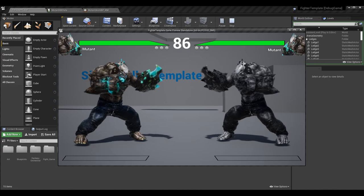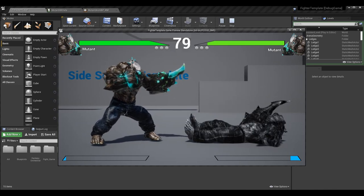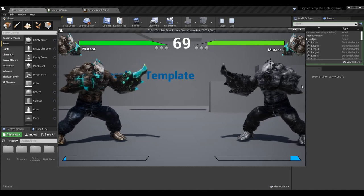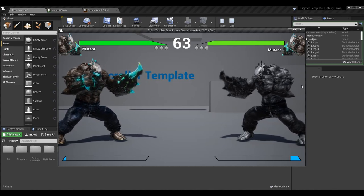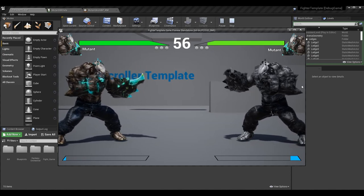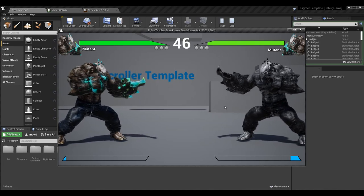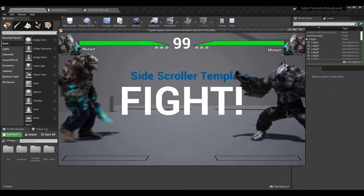Currently, if I knock the character down they will automatically get up after a given amount of time set up in the animation and anim BP — though that should probably be moved to the character BP. We also have a time set for knockdowns where the character is forced to get up automatically if they're down.